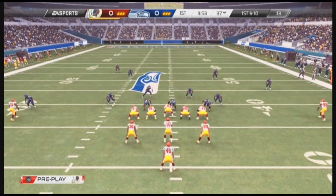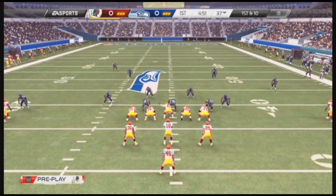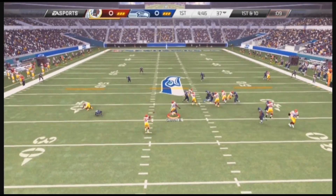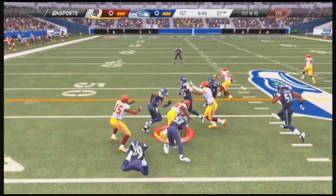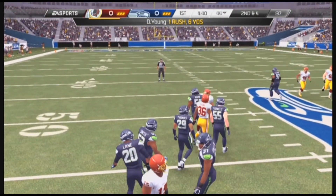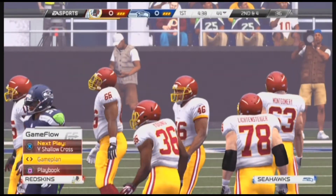The Redskins come out in the pistol. First and ten. Young's got it on the toss. What that run does, it just puts the offense in a good situation — a good, positive run.